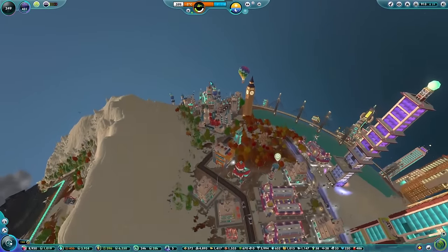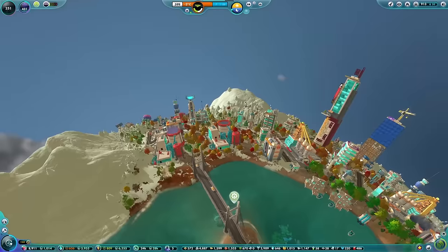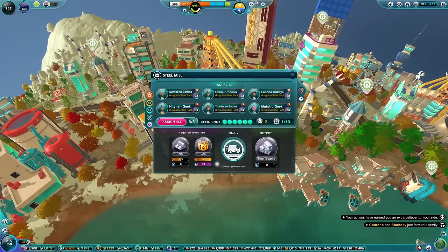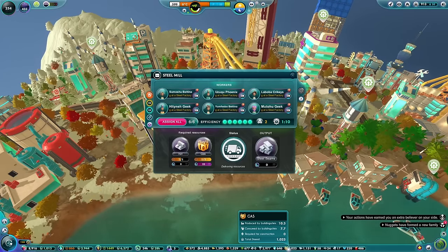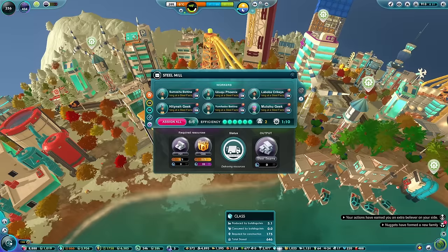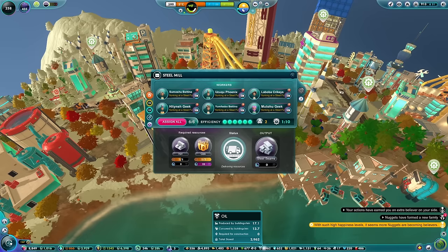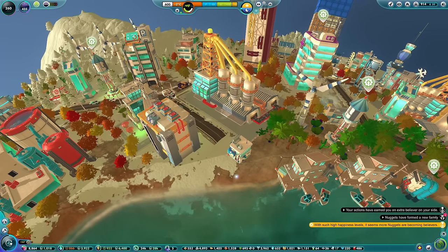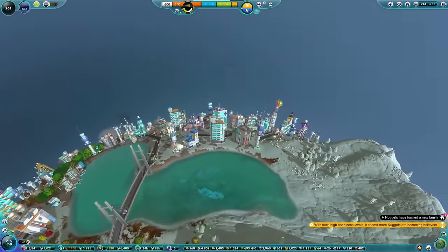But yeah, we're completely out of iron. We will soon be out of beams too. Let's go and take a look - they need two iron and two gas. We've got plenty of gas right now, producing 10.3 and using 7.7. Gas is good. Glass is absolutely fine. Oil is absolutely fine right now. Iron just seems to be the big problem. So if we do get those new iron mines up and running, that will help out quite a bit.